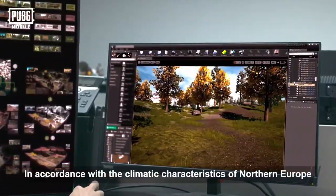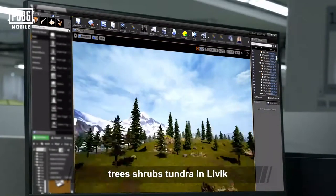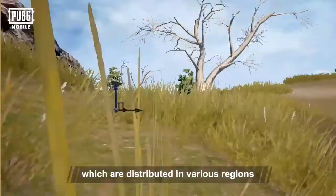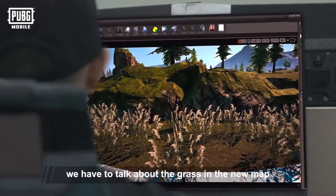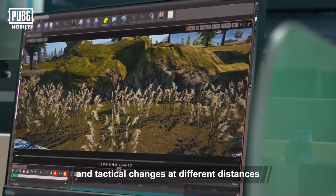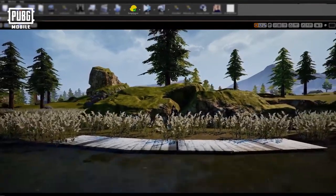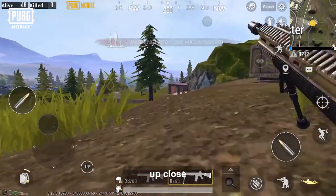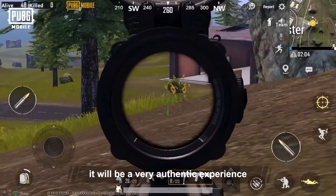In accordance with the climatic characteristics of Northern Europe, we have planted a lot of conifers, trees, shrubs, tundra, and lichen, which are distributed in various regions according to their habits in real life. When it comes to vegetation, we have to talk about the grass in the new map. According to the players' visual habits and tactical changes at different distances, we have repeatedly tested the height, density, and color of the grass. No matter how you look at the grass — be it from afar, up close, walking, passing, or climbing by — it will be a very authentic experience.